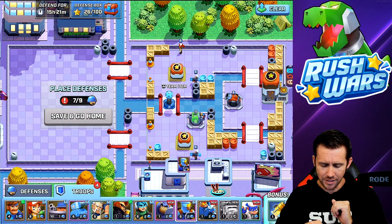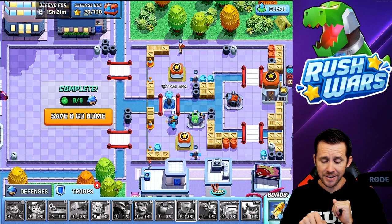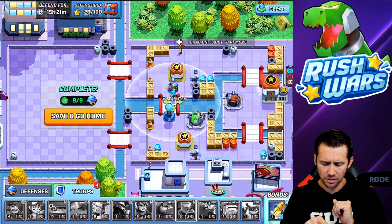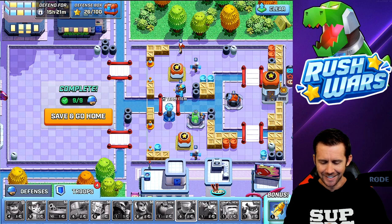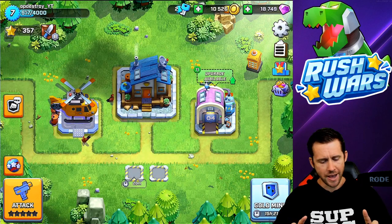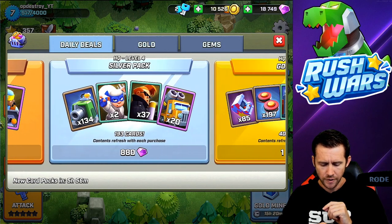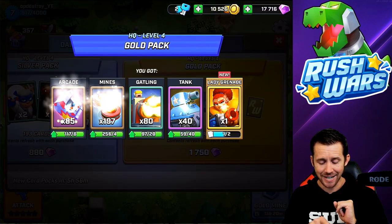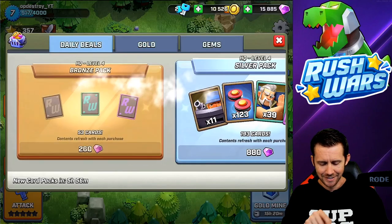I want these laser dudes on my defense. I'll put the Tesla down here and put the laser dude behind so he's firing and covering the gold mine. He looks like he's from planet Mars but he is super strong at level eight. Let's see - I want to go back to the shop and get more cannons and a silver pack. You can buy unlimited silver, gold, or bronze packs it seems - thank you Supercell!